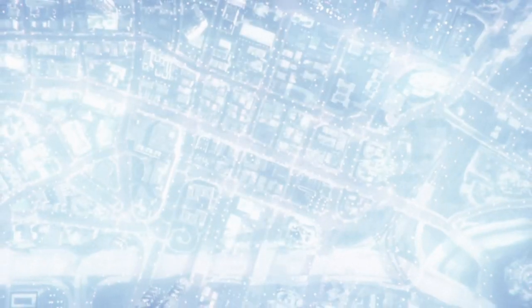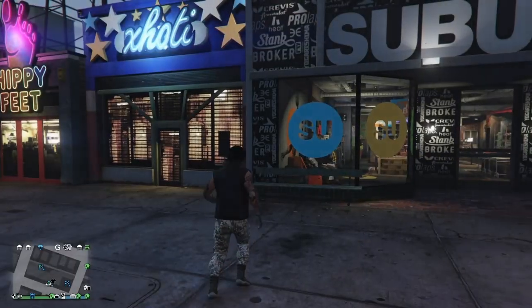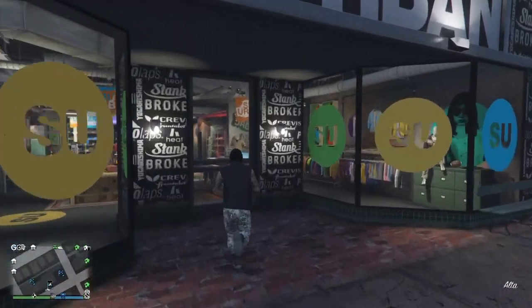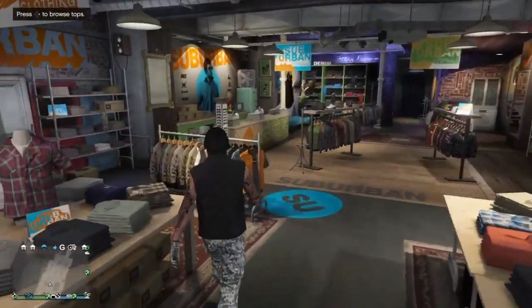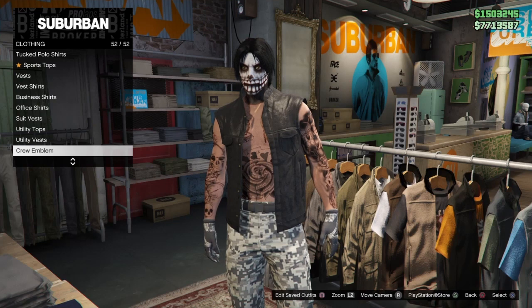You should spawn in with one of your saved outfits — it shouldn't take long. Then make your way to the clothing store and spam the round D-pad on the top section.